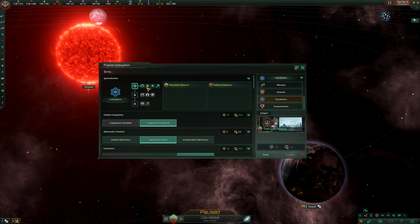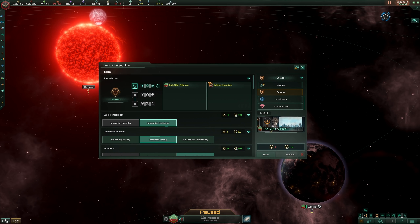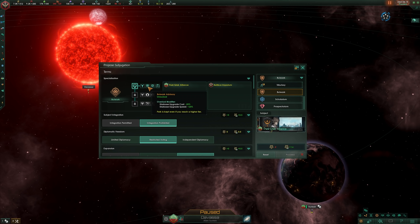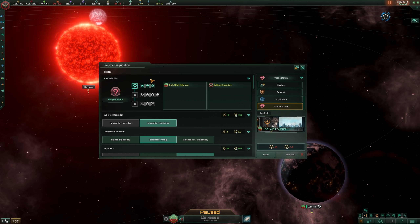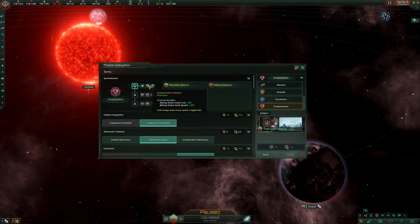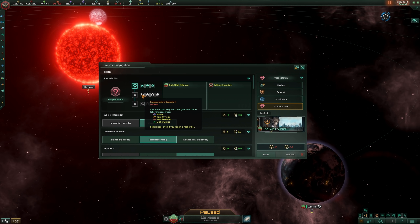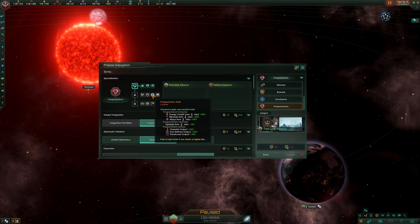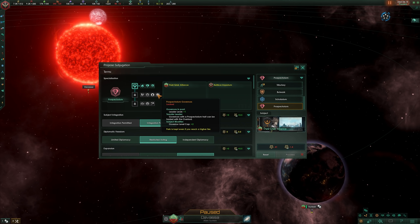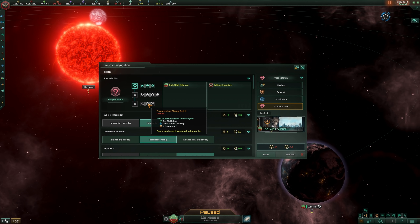We'll get into more details about specialization in the next section, but if you're the overlord, you should know that bulwark vassals will make starbase upgrades cheaper and faster, scolarium vassals will speed up your research rates, and prospectorium vassals will speed up and cheapen mining station construction. Keep in mind as well that as your vassal gets higher and higher on this tier list, they'll be performing better and doing more, and because you're their overlord, you'll be benefiting from their benefits. So don't ignore all these other benefits listed under these perks — they indirectly benefit you as well.